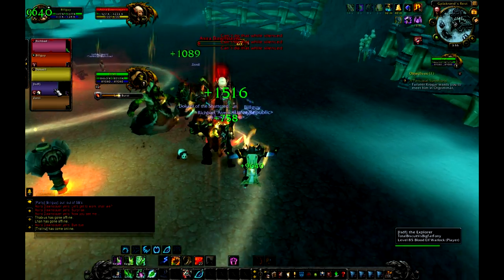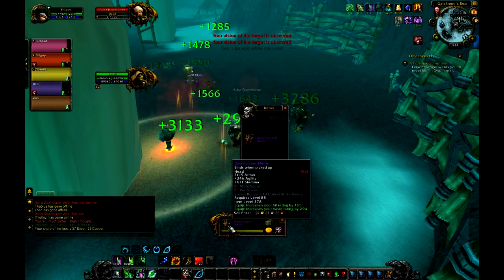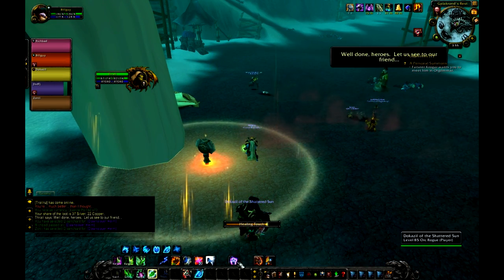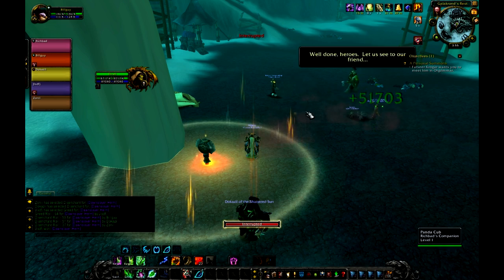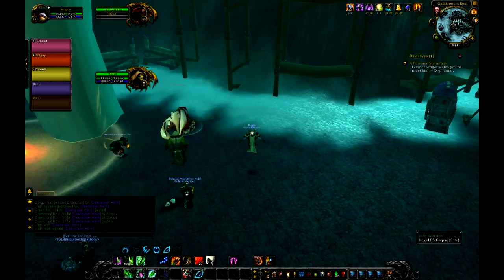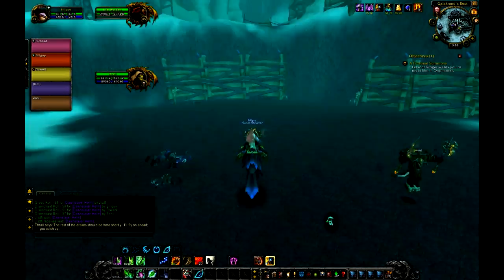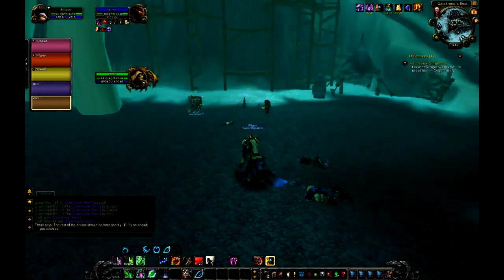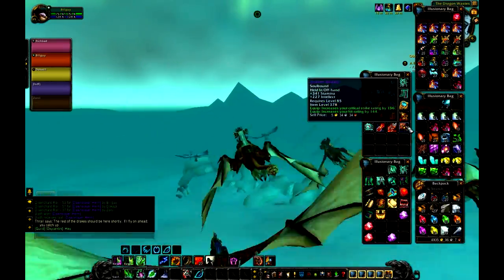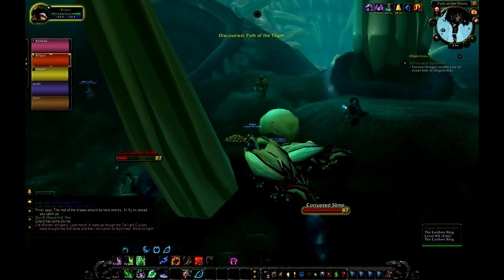I really like these new dungeons — they're really cool, they bring new things to the table. Some bosses have new mechanics; you'll see the end boss. I don't think I've ever seen a boss like that. Right here, Thrall jumps on a dragon — we're going to be riding dragons. It's another scenic route showing you guys what happened to the Vermis Temple.